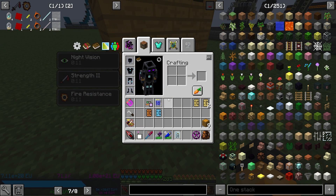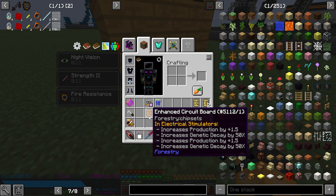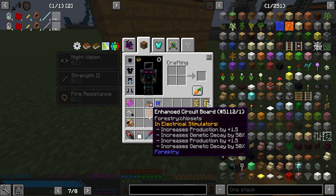So in the previous episode, I told you that you're going to want three diamond-tine electron tubes for a production of 15.625 for your alvearies. That would come out to one enhanced circuit board with two diamond-tine — that's increased production by plus 1.5. You can read that right there in the electrical simulators.